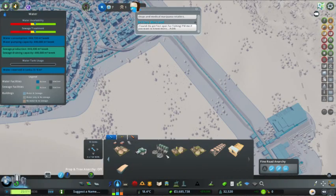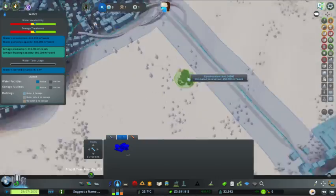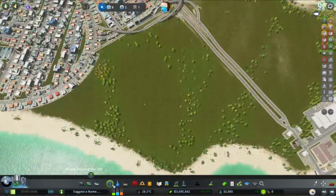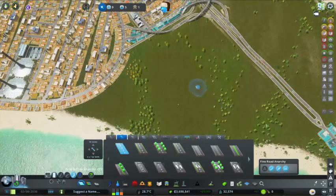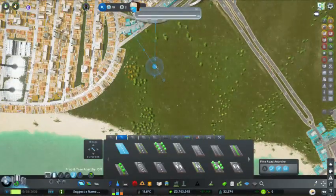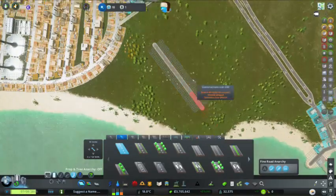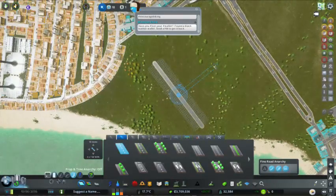I did finally get around to downloading the Umbrella Corporation hydro plants, which are actually quite small. The Umbrella Corporation unfortunately did make a demand — they need their own land just for them and for no one else. So obviously we're going to give it to them, and they're offering us water.